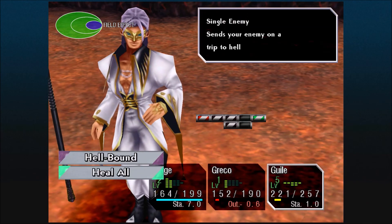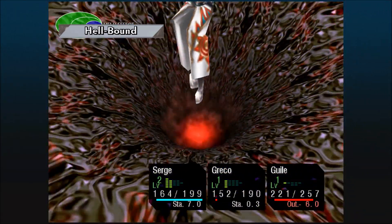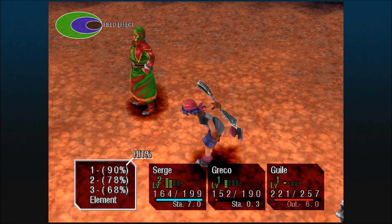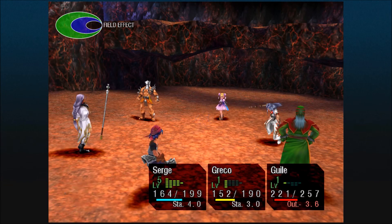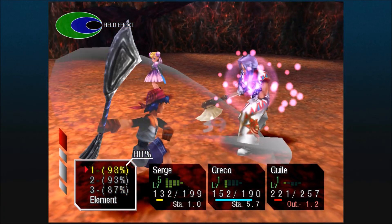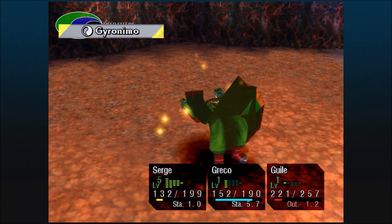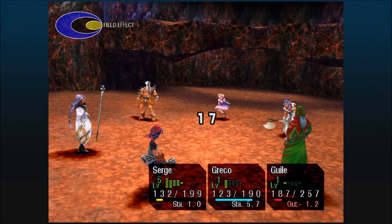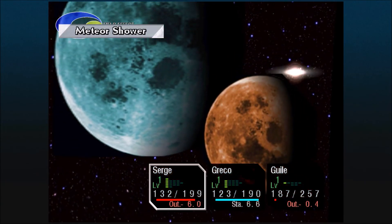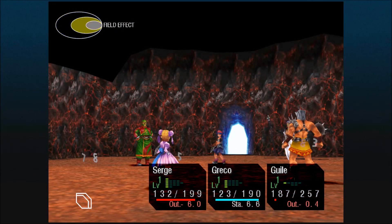We'll do Hellbound on Karsh. I'm going to do Meteor Shower with Surge, but he missed a lot of his attacks so I wasn't able to do it. Meteor Shower is really good in this battle. Let's do Meteor Shower here — it's a light element that hits all enemies. Very powerful attack. That runs at a decent framerate too. I don't understand this game sometimes.